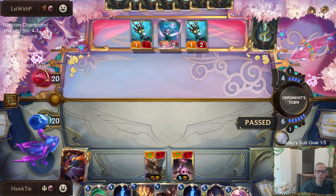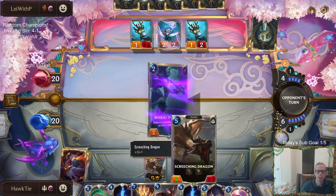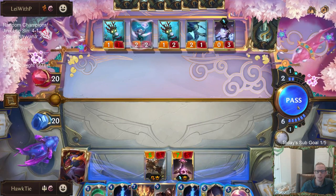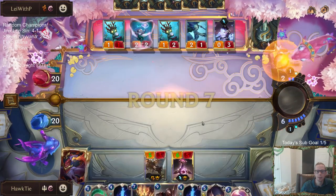Which I could have protected still with like Twin Disciplines, but I really want to protect these two. They are trying to go wide — they don't really have anything great for me to Concerted Strike.